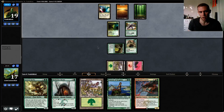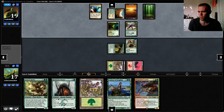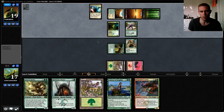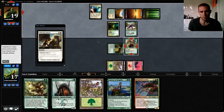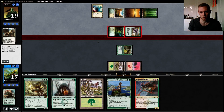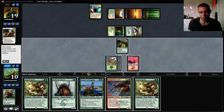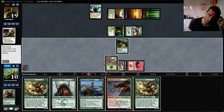So I might have a Valor of Stance, which would be pretty bad here. Let's see what he does with that Temple on top. Valor of Stance. Take 7. So here we could Genesis Hydra hoping to hit a land, but I think it's better just to play Courser.